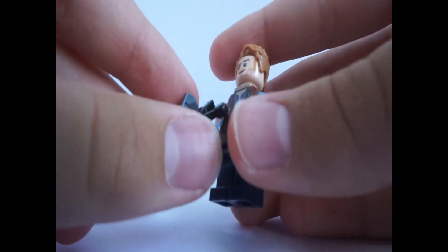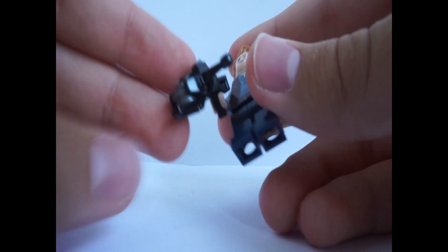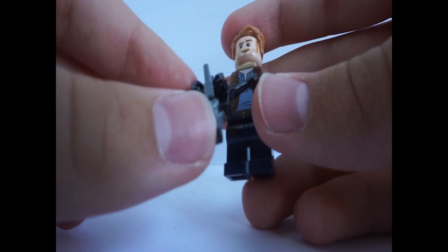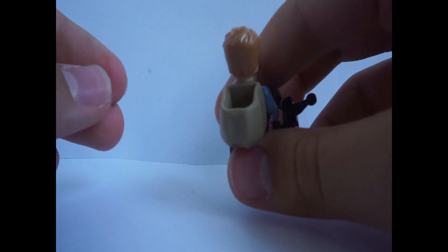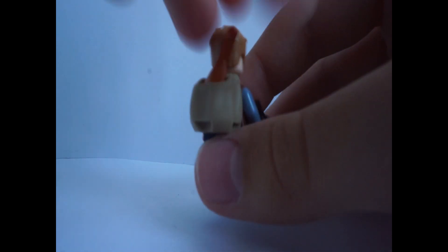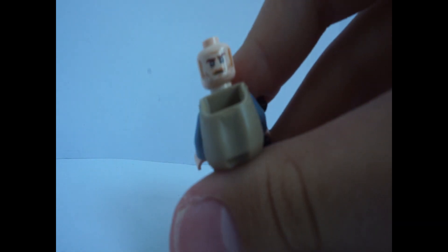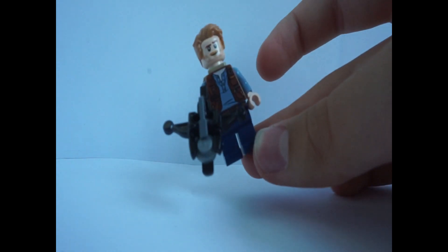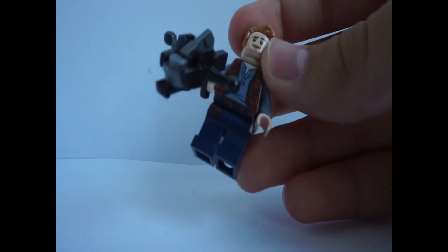First up is Owen Grady. He has this crossbow that looks kind of like it's meant to shoot rocks — I'm not sure why he'd be using a crossbow, but okay. He has a bag, and you can take that piece of meat and put it in the bag. His face is the generic dual-face we always get: a normal expression and a more angry, ready-to-go face. At the front we can see Owen with his jacket and pockets, which always look good, and there's a little bit of printing on the legs and at the back.